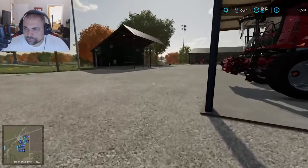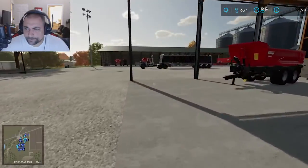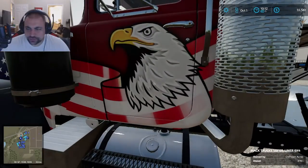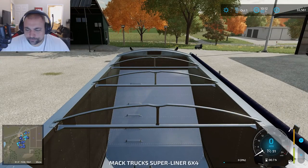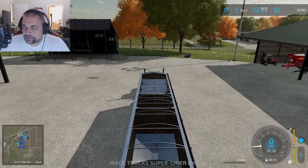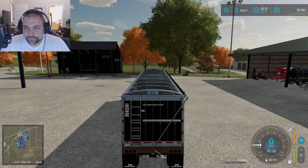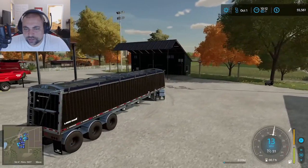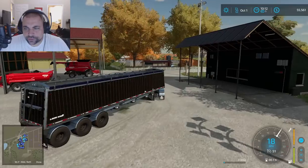Let's go ahead and take our semi and get it over to the secondary location. Now walking around in the game I use mouse and keyboard because it's easier for me. Driving, I switch right over to controller.